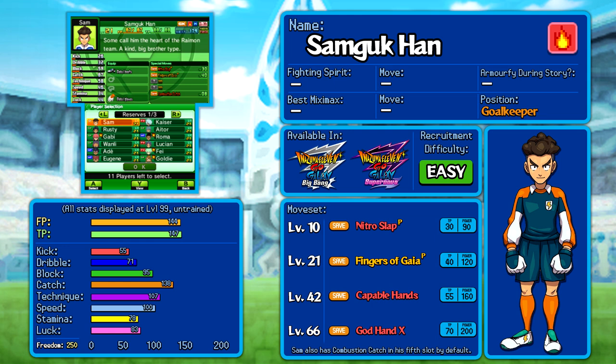We have the moves listed underneath, including the level at which everything is learned, what it does, what the TP is — so how expensive it is to use — and how powerful it actually is. Nitro Slap is Sam's first move by level up at level 10. He has Combustion Catch in his 5th slot by default, which is even weaker. Sam, punishingly for my tutorial mode, is the only character out of these 55 to have a 5th move.